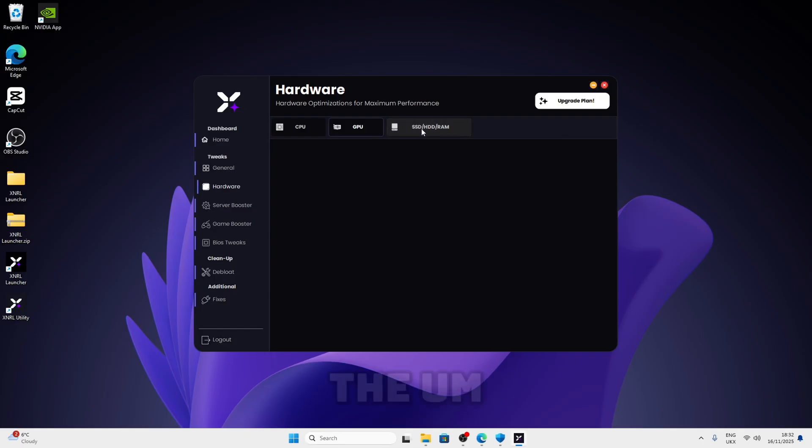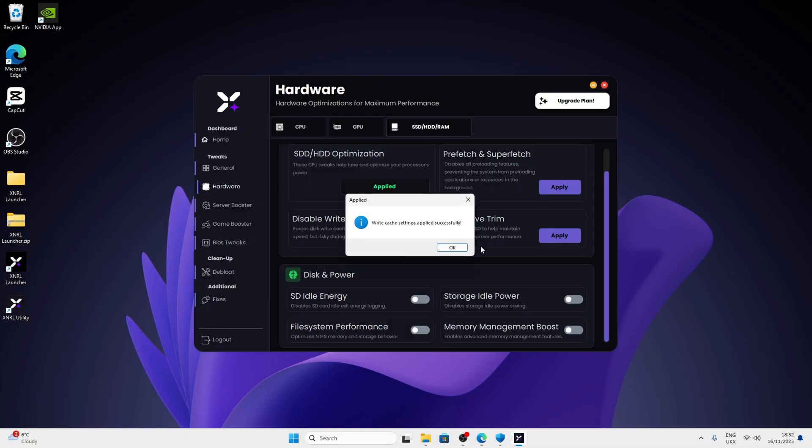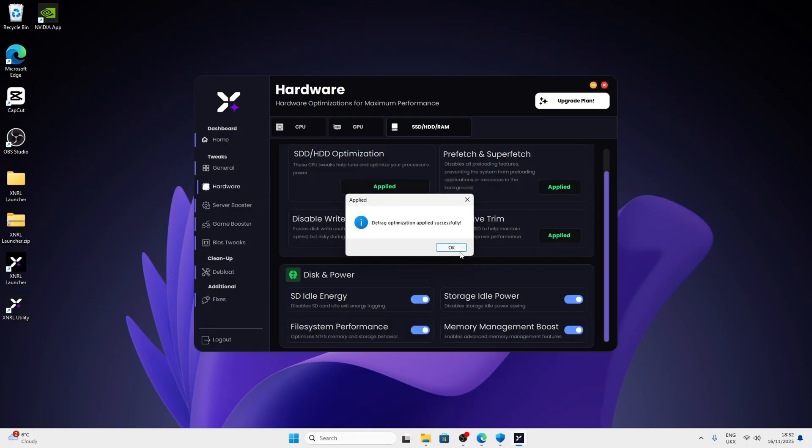Now we come over to the SSD, HDD and RAM section. For this just do the same thing — apply all of them. This may take a little longer but it should be done. It should look like this when done. Then just press OK.